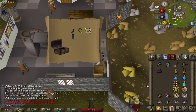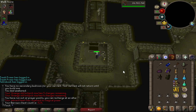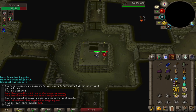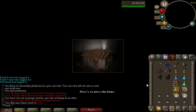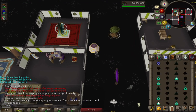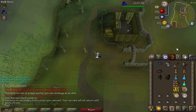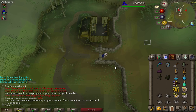Another elite clue for nothing. A double chest — two Verac's pieces. I obviously don't need either of those and nothing new on the collection log either, but that's cool. I actually can't remember if I've ever had a double chest. I've always wanted a triple — definitely not had one of those on this account, but that's cool to see.